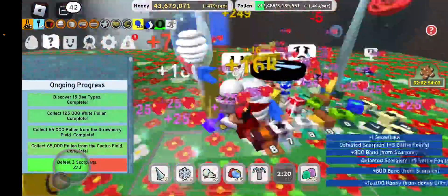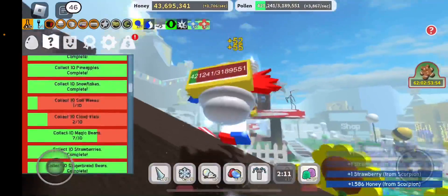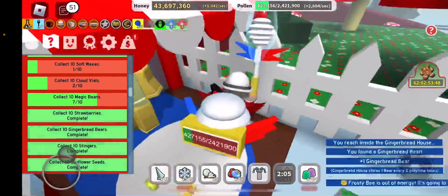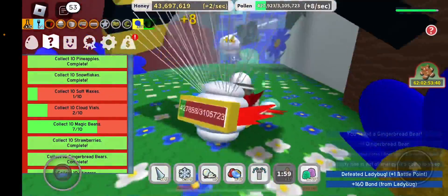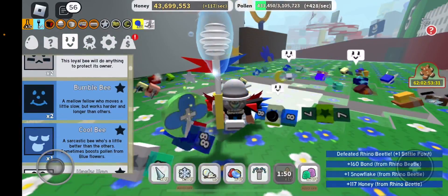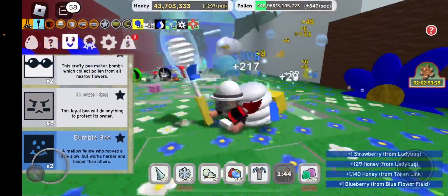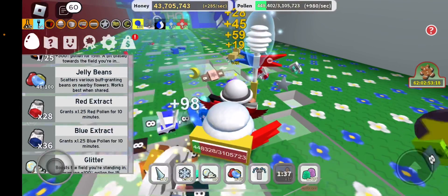Defeat three scorpions — that's gonna be easy because scorpions are level five and level six. I'm trying to get a gifted vicious bee but it's too hard. The only time I got lucky was when I used seven jinges and got it on my first try. That was my first mythical back then.